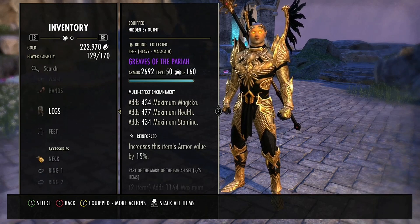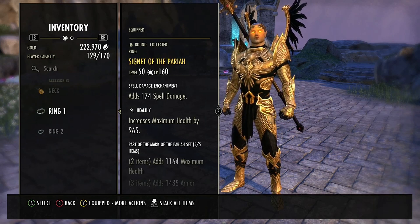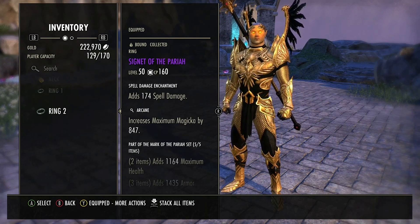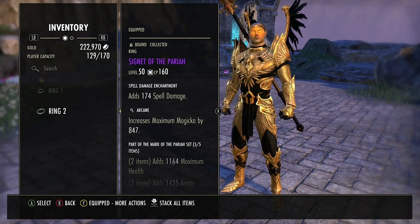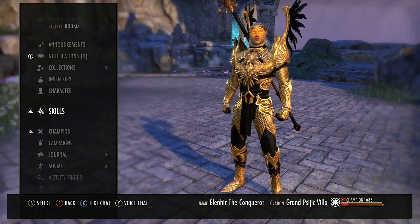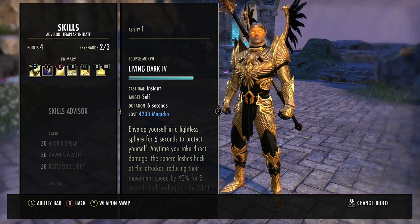On this setup I use three heavy pieces, three light, and one medium, with four Impenetrable and three Reinforced traits. For jewelry I have two Arcane and one Healthy so I can reach 30k health, with three spell damage glyphs. For battlegrounds however I would either use Engine Guardian instead of Magma Incarnate, or reduced prismatic cost glyphs on my jewelry — possibly my preferred option.